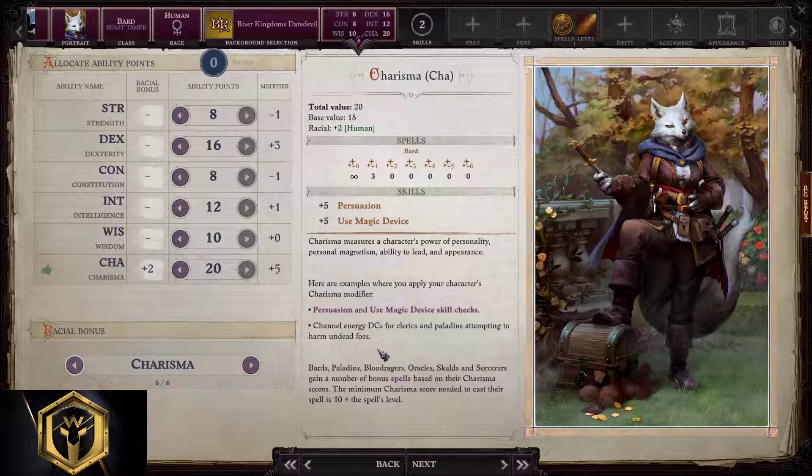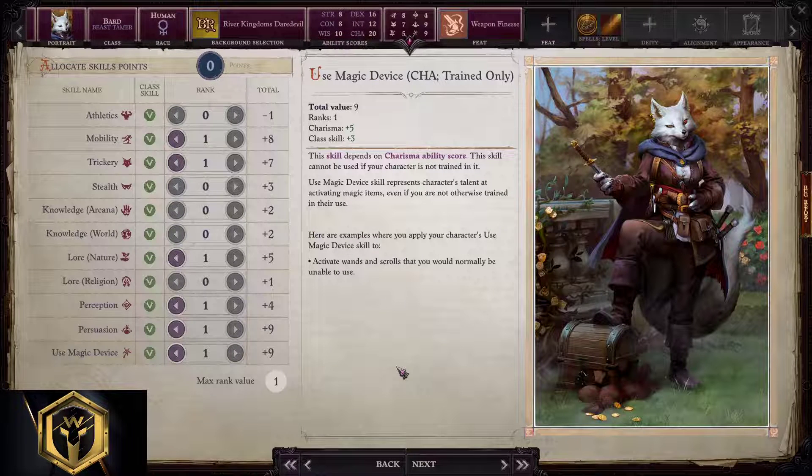Allocating ability points: 8, 16, 8, 12, 10, and 20 is the way to go. For skill points, as I said, bards are the masters of all skill checks. I would take Mobility, Trickery, Lore Nature, Perception, Persuasion, and Use Magic Device for the Beast Tamer bard.